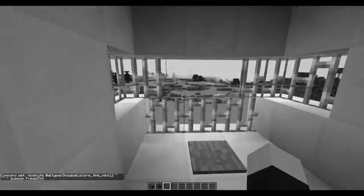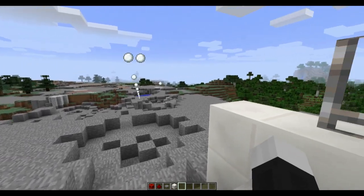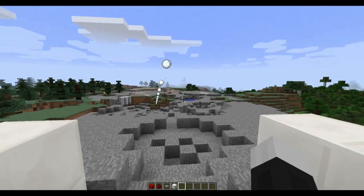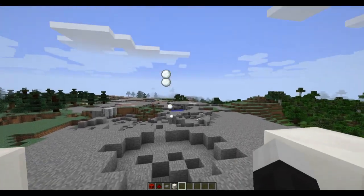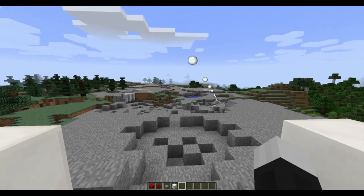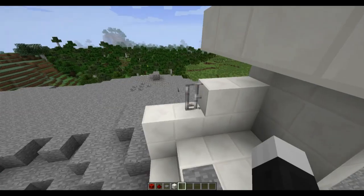Right now I just have a stream of snowballs come out when I stand on the pressure plate. You can see wherever I look, it shoots in that direction. There's a little delay and a limited number of spots you can aim — it just snaps to the next spot as I look. That's limited by the amount of time and command blocks you want to put into it. I have 32 different spots I can aim: four up and down, eight left to right. But snowballs are boring.